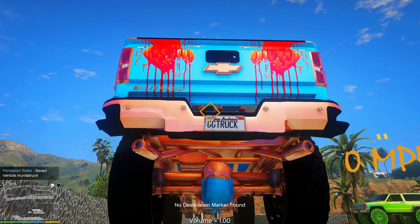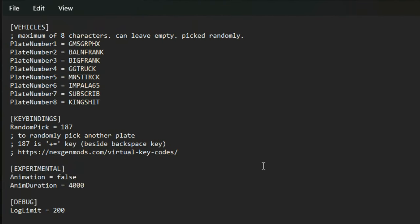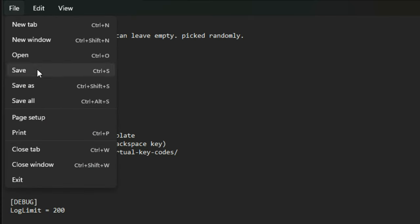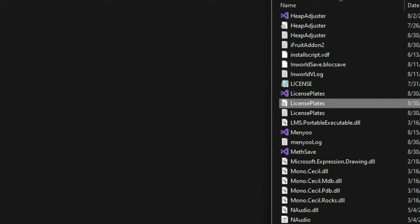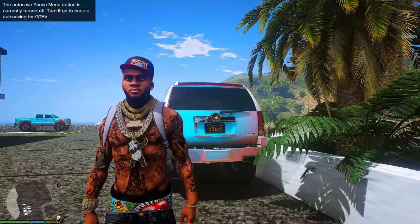Now let's go back and show the animation feature. To enable it, go into the text document under the Experimental section where it says Animation — it will say false — and change that to true. Then select File and Save. Minimize the text document and run the game again.